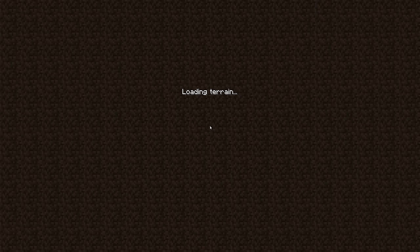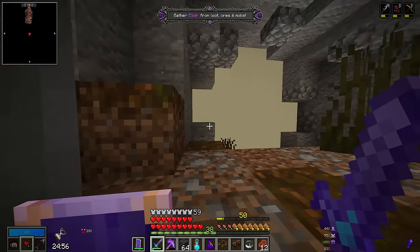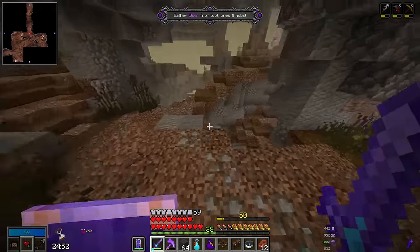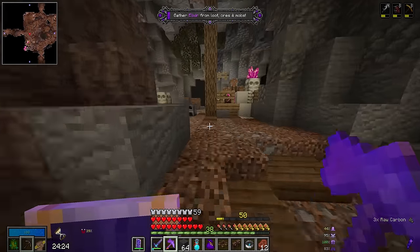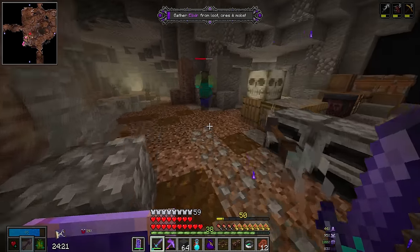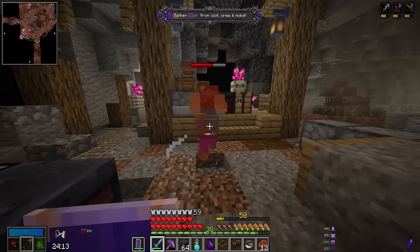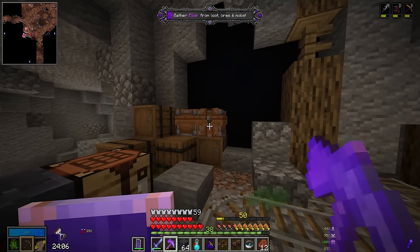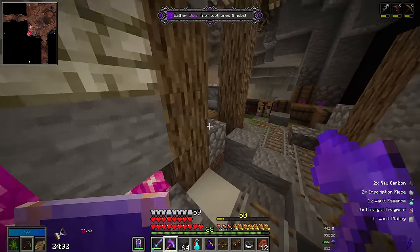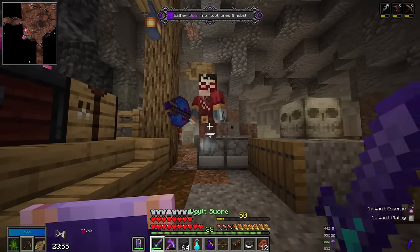Let's go ahead and run our very first level 50 Vault and see how it goes. Hopefully it is a Vault we can actually complete. It's just an Elixir Vault — fantastic, we can totally work with that. I was reading comments, and one of you told me that every time you enter an Elixir Vault, it randomizes what thing within the Vault gives you a ridiculous amount of XP — between coins, chests, killing mobs, etc. So the real trick to completing Elixir Vaults at high levels is to figure out what the really good thing is for that Vault, and focus on doing a lot of that. I'm thinking it might be chests for this one.